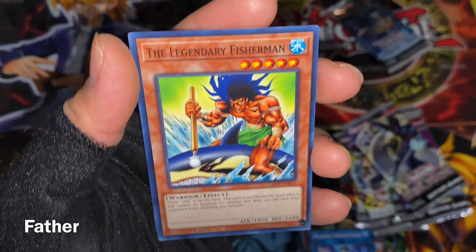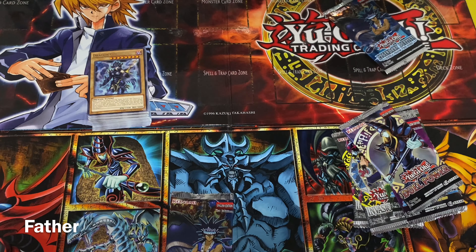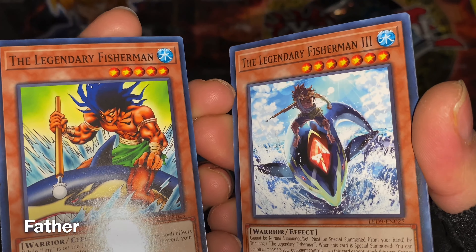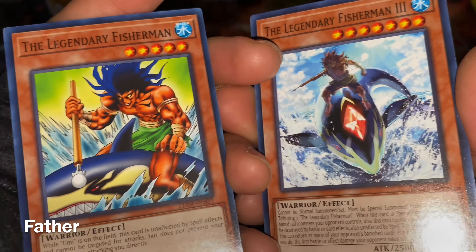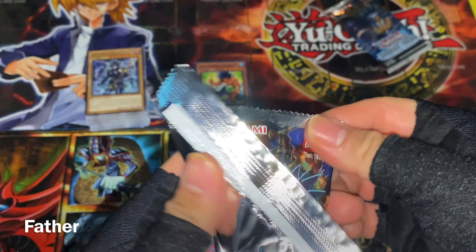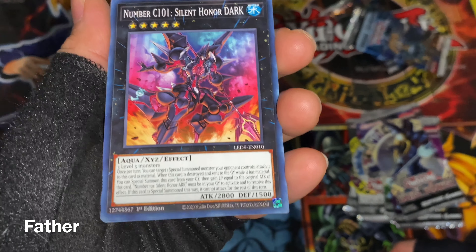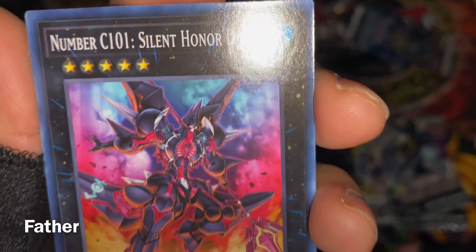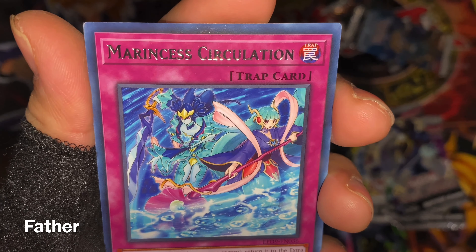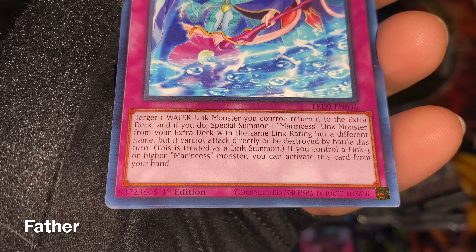The last card is The Legendary Fisherman — a very classic card from Mako Tsunami. Comparing the first one to the third — a very big difference, the new one looks more realistic but I like the shark on the original more. Second pack: Number C101: Silent Honor DARK — an aqua XYZ, there's the effect and artwork. The rare is Marincess Circulation — a very cool trap card.